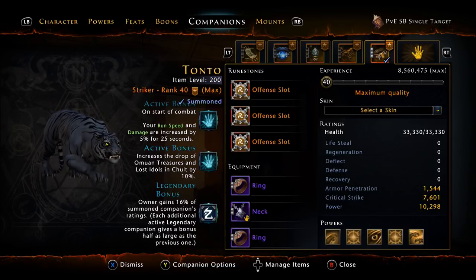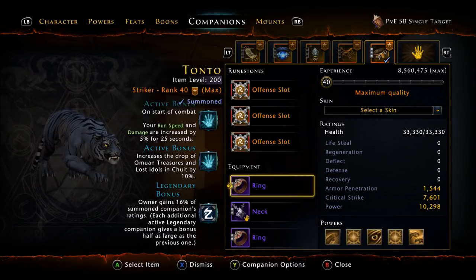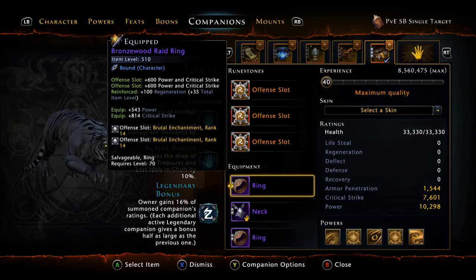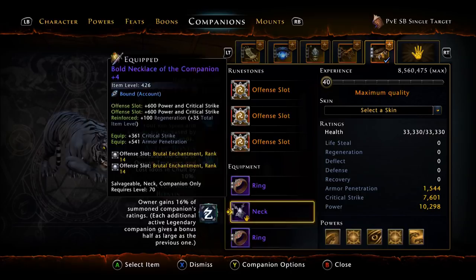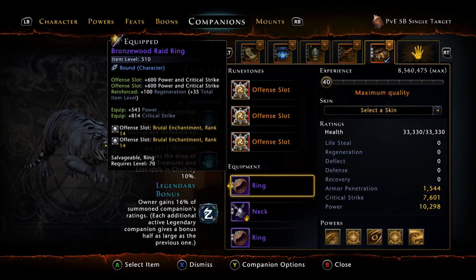As far as Companions go, your Summoned Companion — we're going to use the Shulton Tiger. However, you can still continue to use your Con Artist, Sellsword, or Rebel Mercenary. Best in slot is going to be the Shulton Tiger, just for the additional DPS it's going to provide for 25 seconds. Of course, you want to have your Bonding Stones times 3, all to rank 14. As far as the companion rings go, you would ideally like a Shadow plus 5 and a Shadow plus 4. However, if you're not able to get those, the Bronzewood Raid rings work out well. I like to use the Raid Rings for the Power Crit.